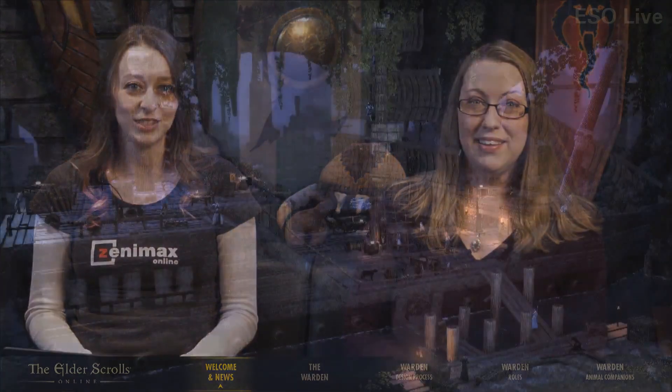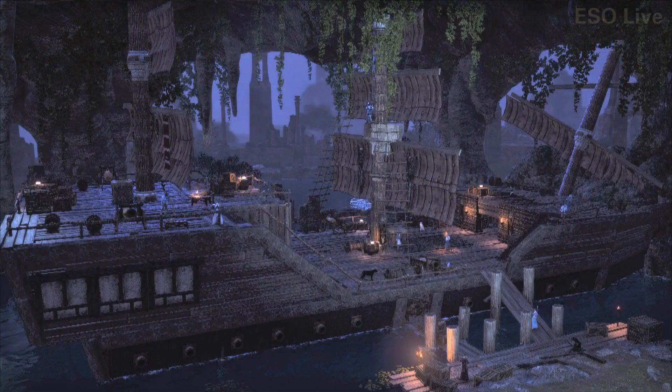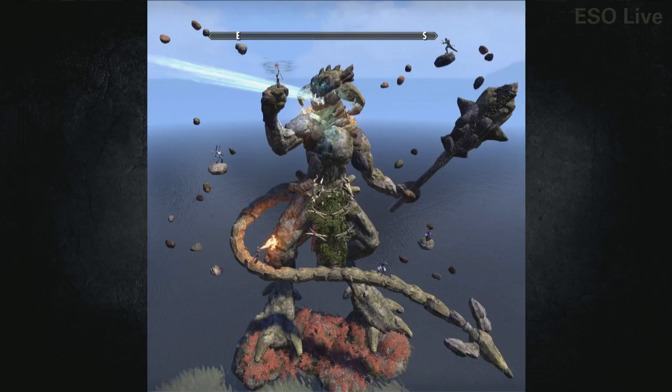The studio was looking at some entries today and going 'wow.' One was submitted for the fantastical constructs category — it's a whole ship, like somebody built a ship, very Goonies vibe. We also have Molag Bal himself made out of rocks, with actual players to scale on the floating rocks, and he's about to eat them. This was made on PS4.